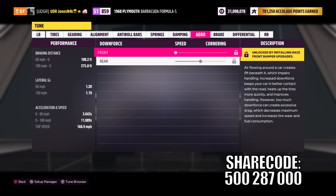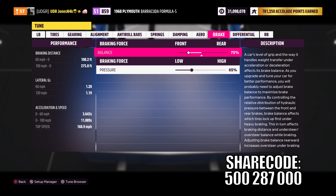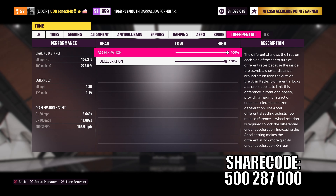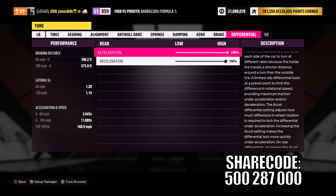For the aero, we don't have any adjustable aero downforce. For the brake balance, we have 75% balance with 65% brake pressure. And lastly, for the differential, we have 100% acceleration with 100% deceleration, giving this car a fully locked diff.